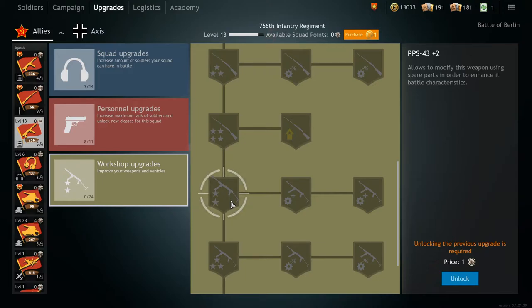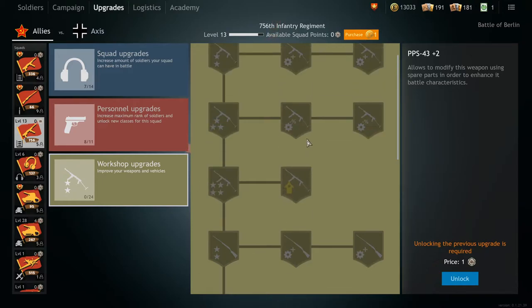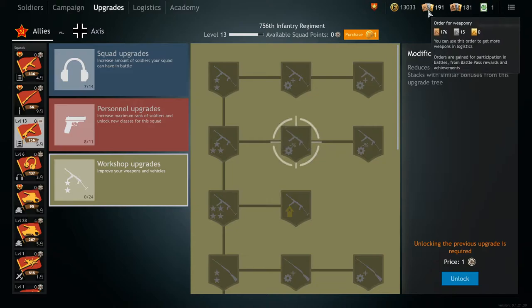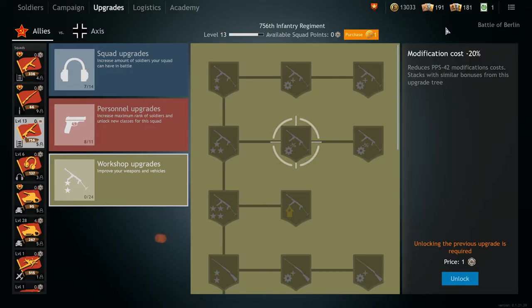Always take the disassemble and modification bonuses first, before trying to disassemble and upgrade your weapons. It will save you a ton of weapon orders and additional grinding. Use orders to buy weapons such as the bronze ones instead of the silver ones. If you're interested in how to better spend your bronze and silver orders, you can check that out in the top right-hand corner.